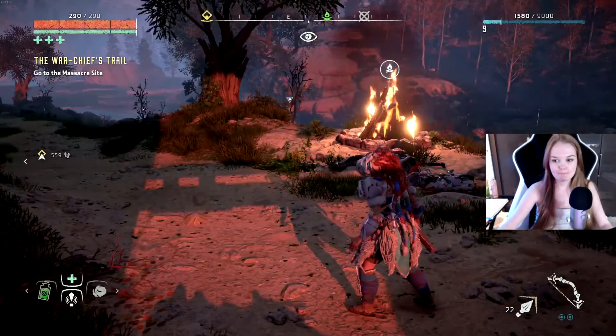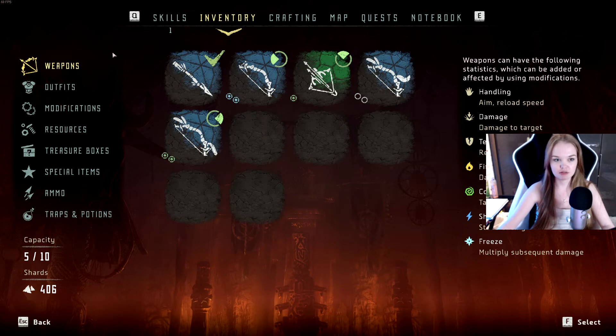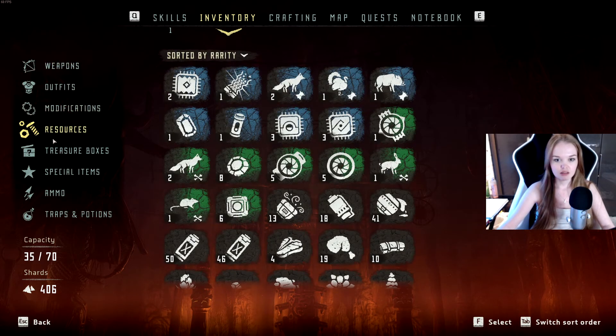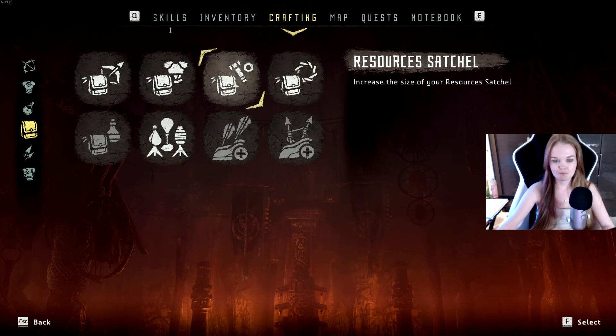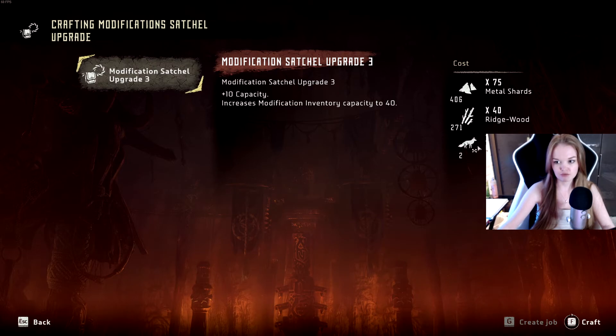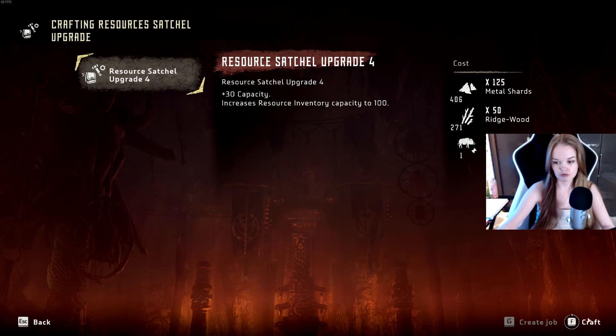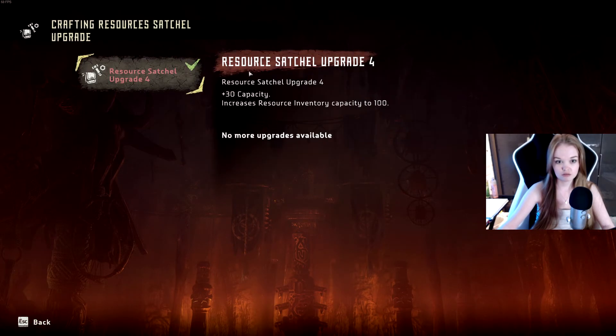Alright, what do I want to do? I want to upgrade my stuff — my inventories. Because, why not? Do I have enough for anything so far? Probably. I have enough to upgrade my resources. 125 shards, 400. Capacity to 100. Add modifications — 75 to foxbones. Is that it finished? Level 4 is the final upgrade. We've maxed it.